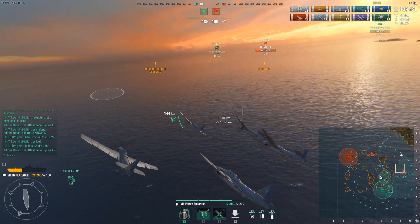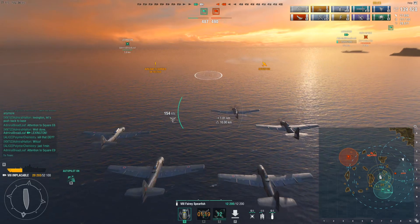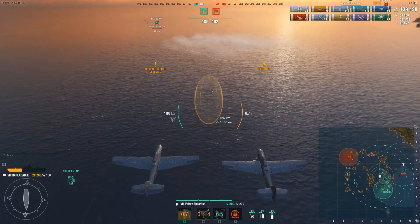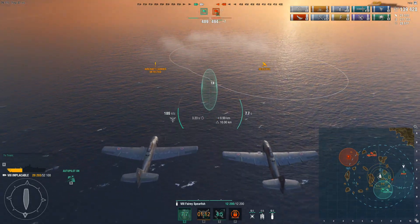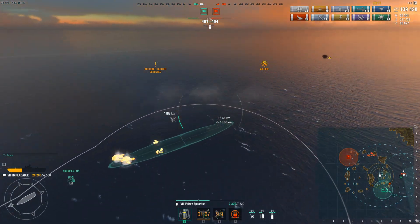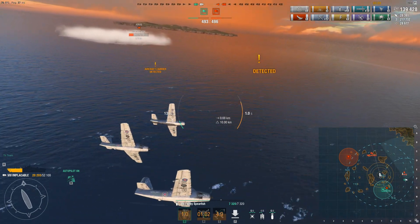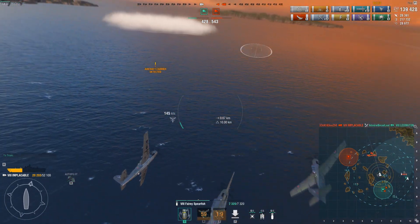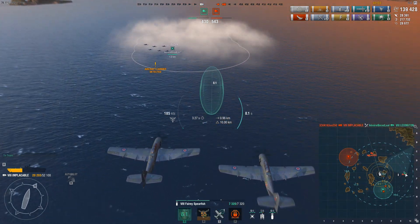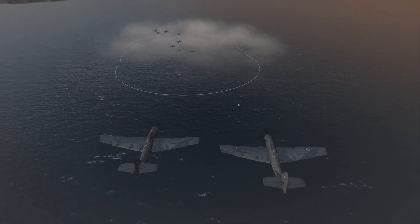Admiral Breadloaf with her Lexington spotted the Jervis, and I'm going to use my Engine Boost and rush to the Jervis. The enemy Jervis smokes up, which is a smart move, and we've got no other choice but to try and drop these bombs. Using the wide area effect, I'm trying to hit the Jervis — might get lucky. If I had held off on that attack and slowed down, I probably would have spotted the Jervis and gotten a better strike on her, but unfortunately we weren't able to sink the Jervis.